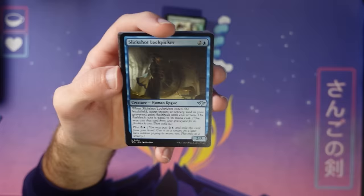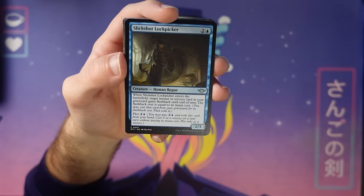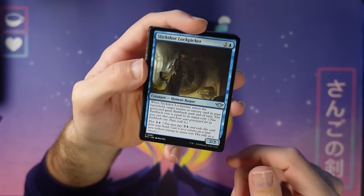Flashback is not a mechanic in the set, but these days we're allowed to just use flashback in sets instead of writing it out in a weird or long way. This card is a cool one to plot because later on you can flashback something in your graveyard with the mana up for it — double up on a removal spell, crime them again, whatever the case may be with Slick-Shot Lock-Picker.